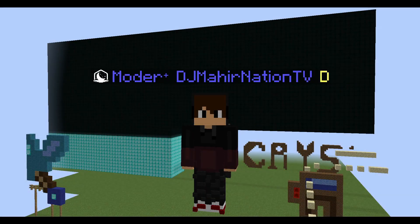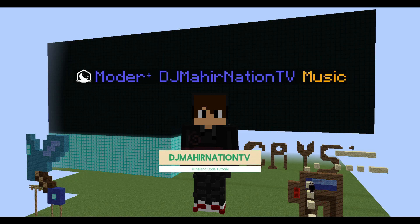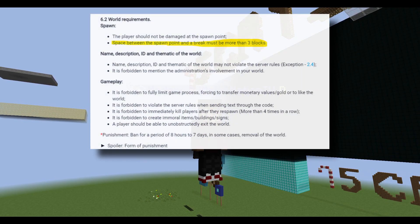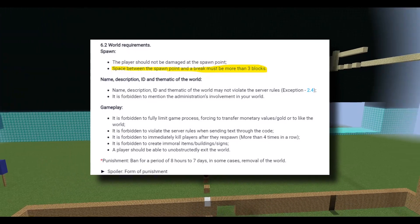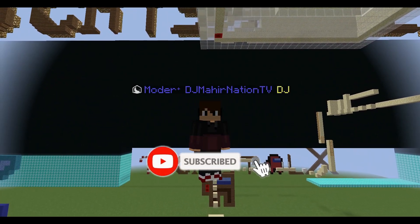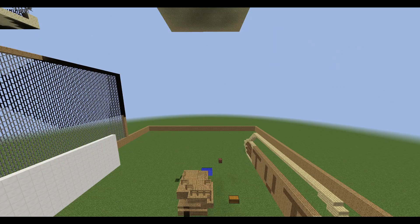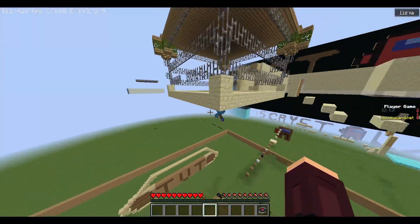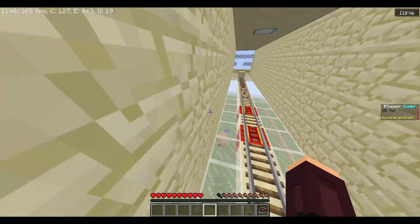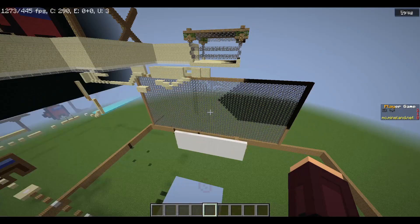Hey guys, welcome to our new video on this channel. In this video I want to show you how to code a spawn protection so you don't get banned. I'll make sure you follow the rules. It's not that difficult — it's very simple, literally like three or four blocks of code, and you can add more, for example sending a message if you don't want players fighting there.